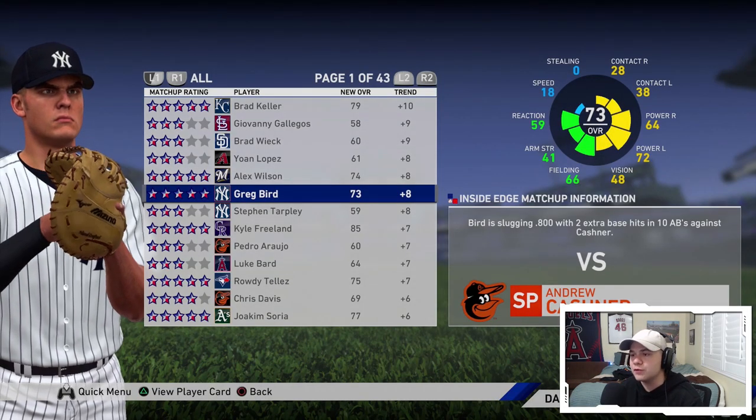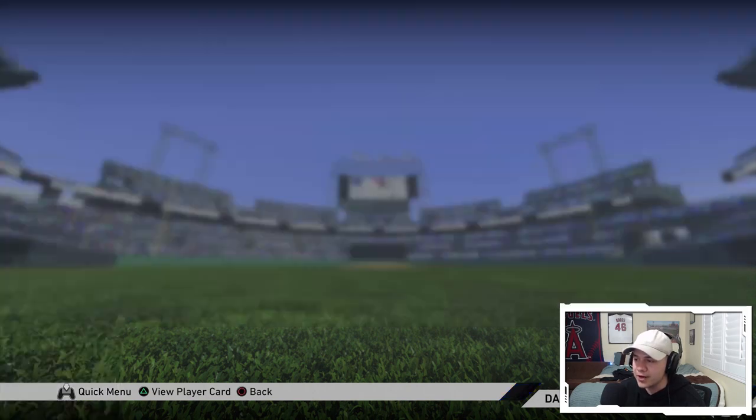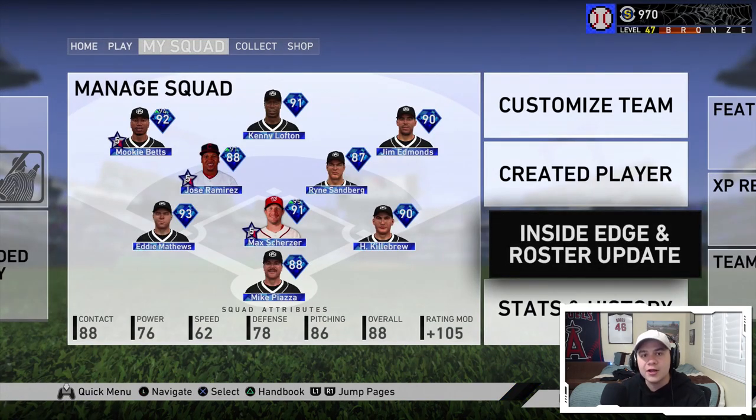Inside Edge is going to affect the game in many different ways. If you go into Battle Royale and choose live series cards, let's say you have a silver in a round of Battle Royale — that live series card might be playing up to a gold, so you're technically getting a free gold card in that round as long as you play throughout that entire day. Later on he might be playing down on a certain day if the matchup isn't favoring him. So you could actually get some good steals in Battle Royale drafts just by the Inside Edge on a live series player.